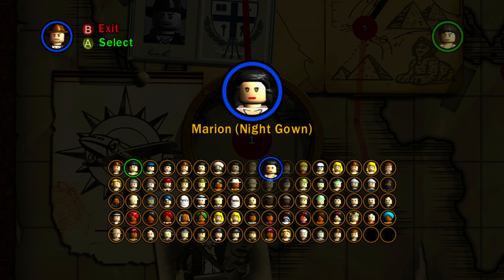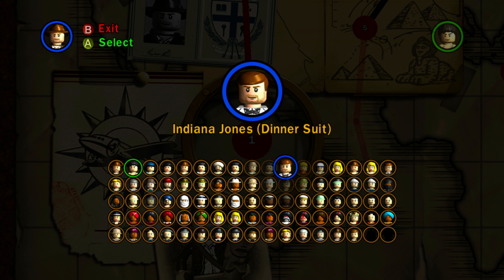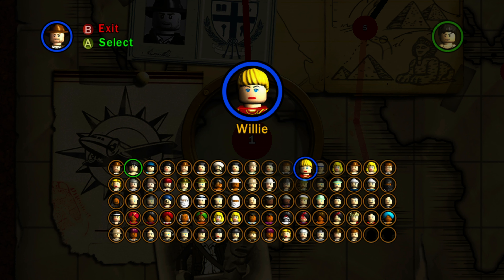We have Marion nightgown version, so we have evening dress and then nightgown. We have Indiana Jones dinner suit version — I believe this was from the first level of Temple of Doom, and I think he gets poisoned there. Then we have Willy, who I believe has the ability to scream really loud and break glass. They carried that ability through to LEGO Jurassic World as well. I think she can jump high too, just because she's a female character.